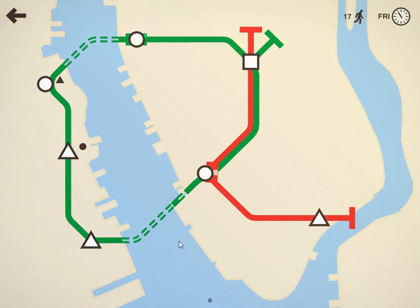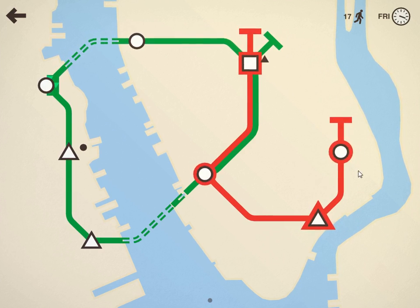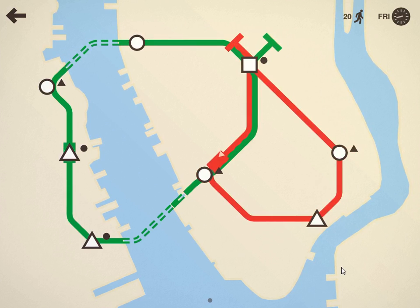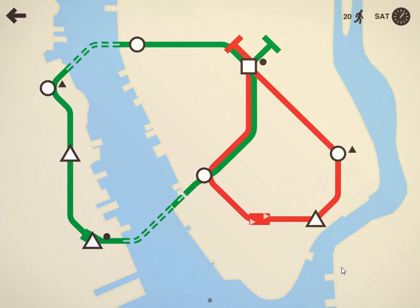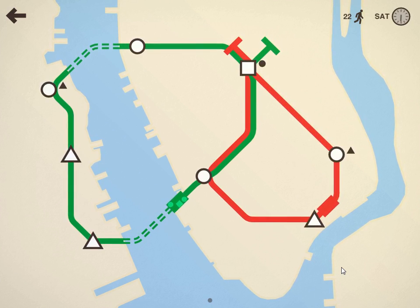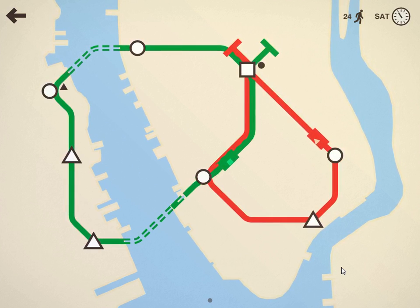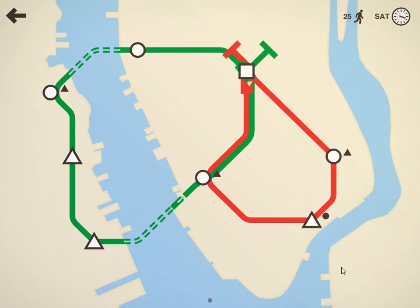I've already used two of my bridges or tunnels I should say, so I've got to be a bit more concerned with what I'll be using up. I'll just connect to make two circles for the moment. It's just about waiting for this first week or so to go by and you get an idea of how your layout is going to pan out at that stage, with all the other stations that open up and the shape assigned to each station.